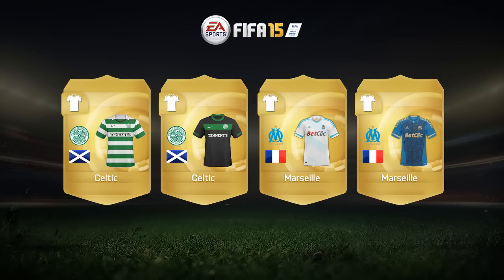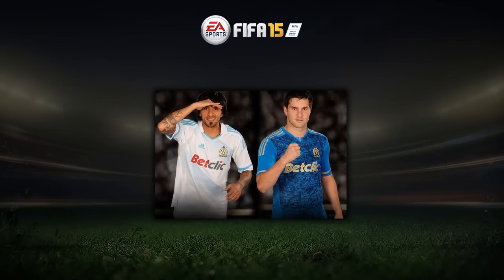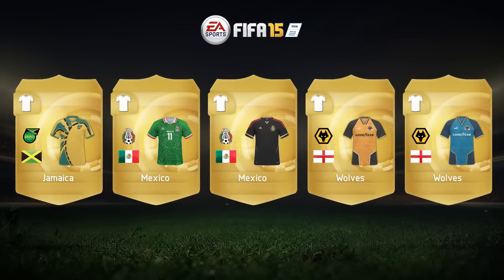We also have two Celtic kits, both sponsored by Tennent's, and two Marseille kits sponsored by Ginák. Lucho González is one of the players shown. The Marseille blue kit was very nice — it actually reminds me of how Napoli's camouflage kit was; a very weird one. Fingers crossed we can get some more weird kits in the future.